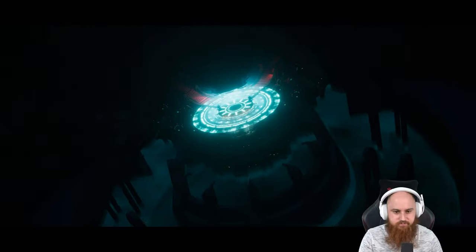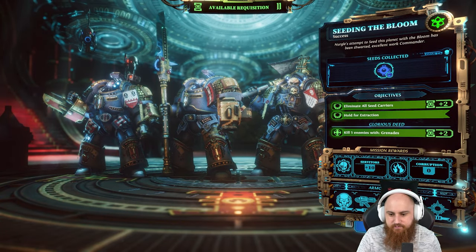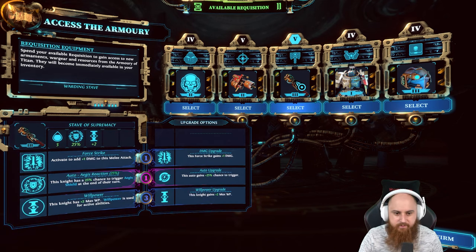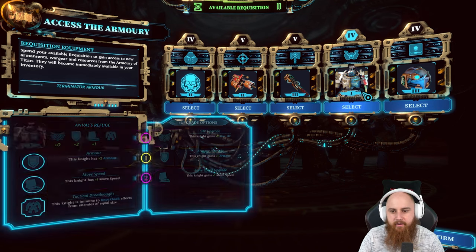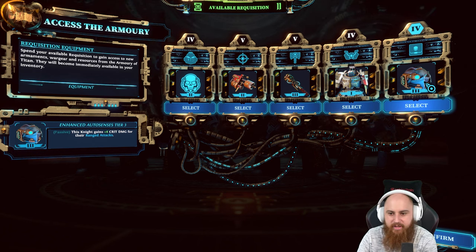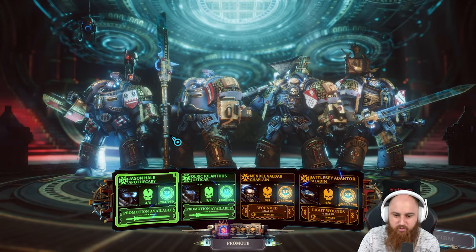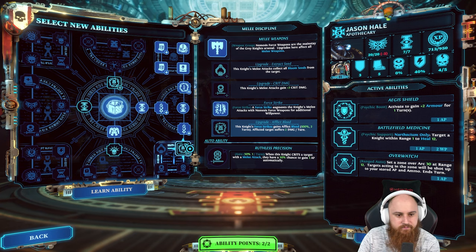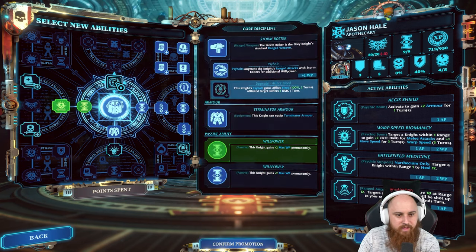On to the next mission! We push forward with the story now. We can get things repaired and recovered. What did we get? Firesword - don't want that. Stave of Supremacy - that's not bad. Enhanced auto sensors tier three: snipe gains plus four crit. Oh god, if I could put that instead of grenades for my Paladin that would be disgusting. I'm going to take both those. That'd be bonkers for Battle Z. Promoted! Researching through biomancy - confirm. Honor the Chapter, because it's a really good one. Gain plus one AP - really super useful.